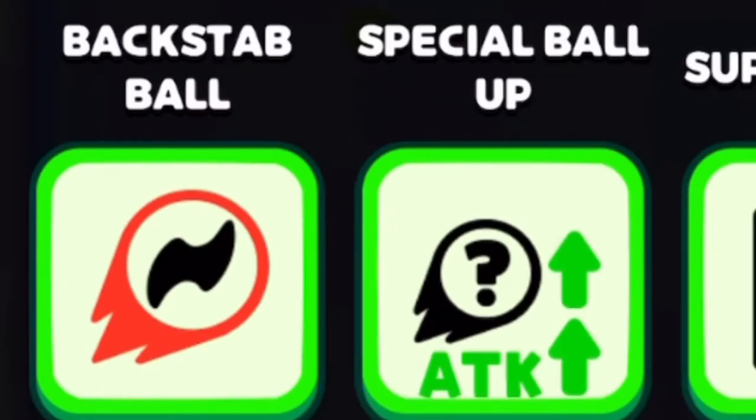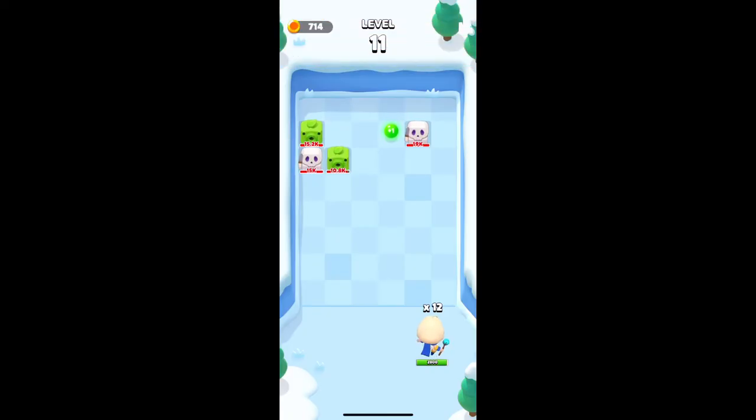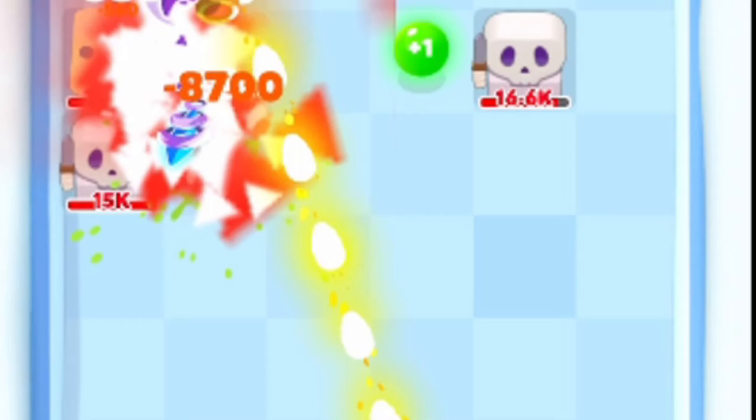The next ability is Backstab Ball. The description is 'higher damage behind enemies,' and this is probably one of my favorite balls. You do have to aim carefully to hit enemies from behind, but once you do it's a consistent 15 times normal damage hitting from the rear.